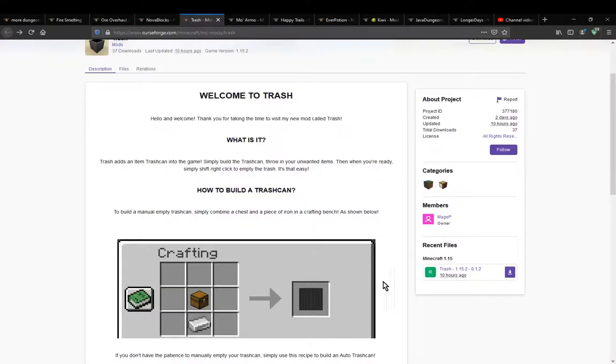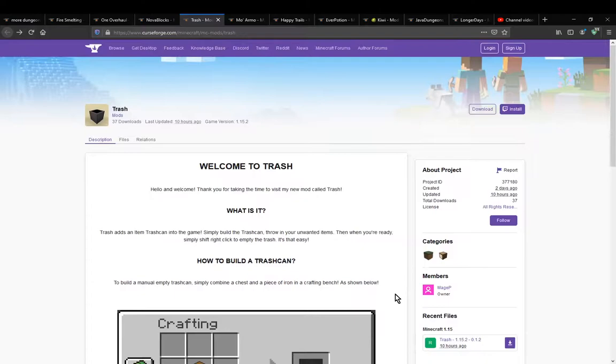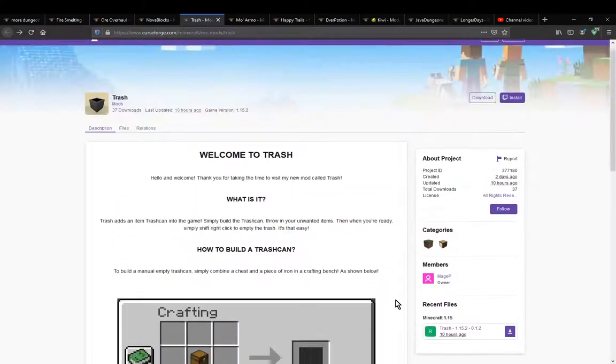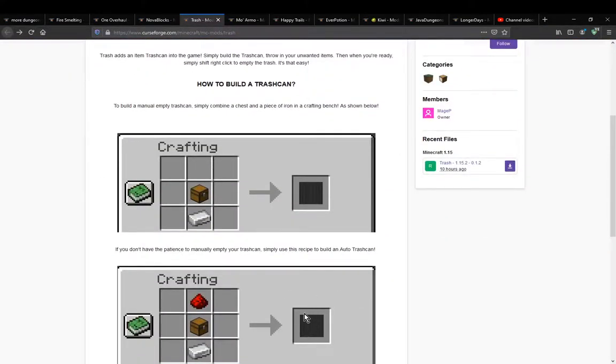Hello everyone, it's Sons of Dog2 and welcome to another mod overview, this time on Trash. A mod that simply adds two trash cans. If you want an automatic one, it'll automatically void items for you.